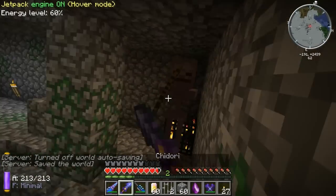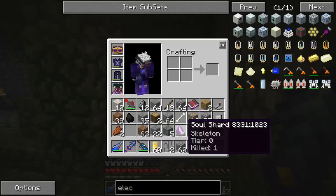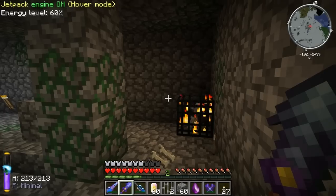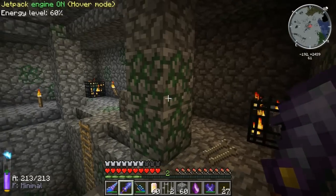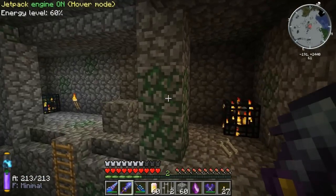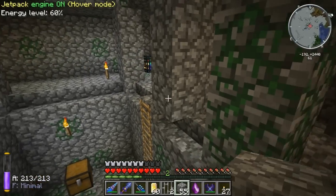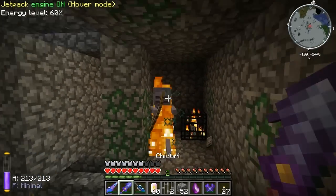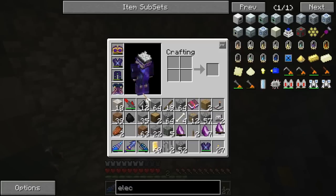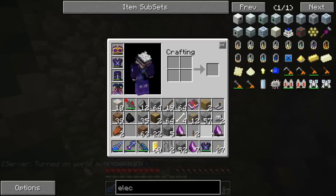It worked! Good, so we can use mob spawners to get them. And people have told me there's a trick where you can just combine them with anvils. So I'm going to need a bunch of these and try to combine them into a tier 5 spawner that we can set up at the map there.